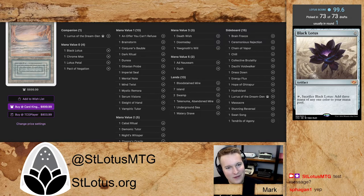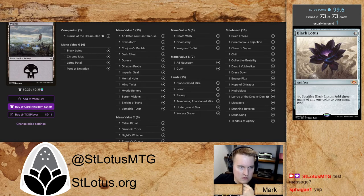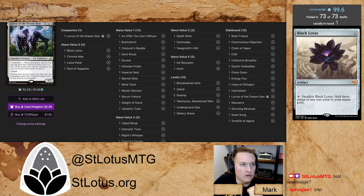About half the matches are won on the back of Doomsday into Thassa's Oracle, and the other half are won off Death Wish into Tendrils of Agony. There might be a couple Brain Freeze wins in here as well. That's the basic engine of how the deck works. Yawgmoth's Will plus Black Lotus is really good — it's a Luras stack at its core, so Luras plus Black Lotus is obviously synergy as well, with a backup plan for when things really go awry.